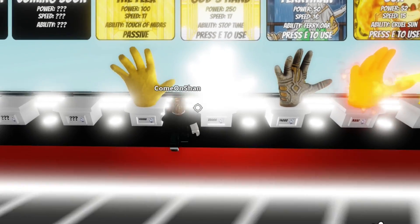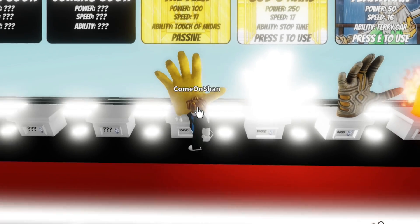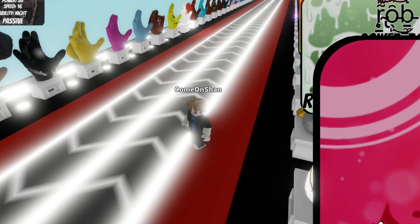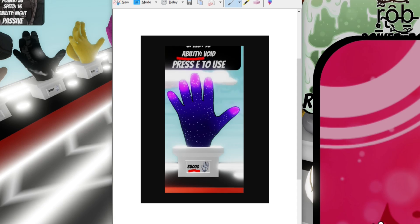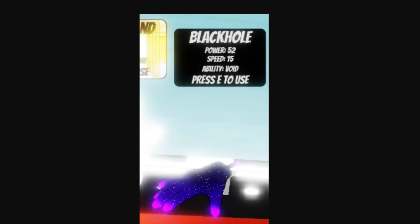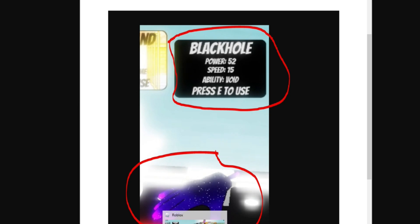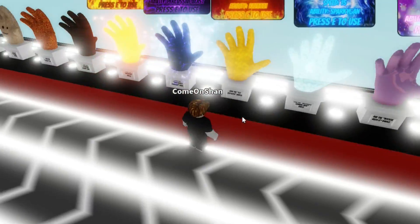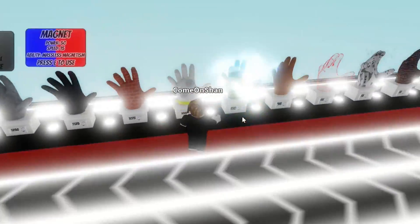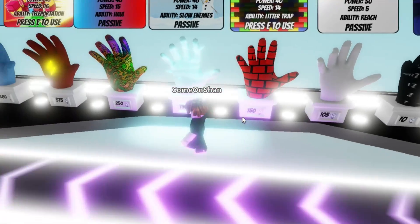It's going to be the second most overpowered glove in the game next to God's Hand. So obviously it's going to be very, very overpowered. It only has one ability, which is the Void ability. And as you can see, Black Hole has power 52, speed 15, and the ability is Void. It does have a lot of power — the average power for gloves is around 40 to 50, so it's above average, which is pretty cool.